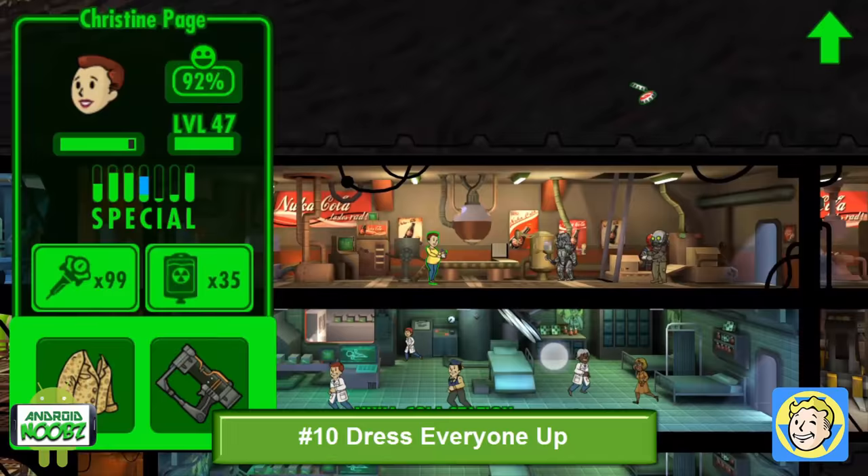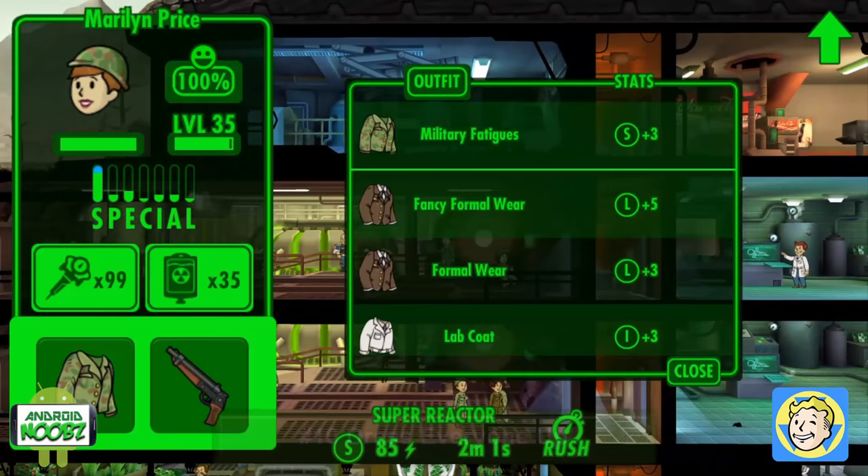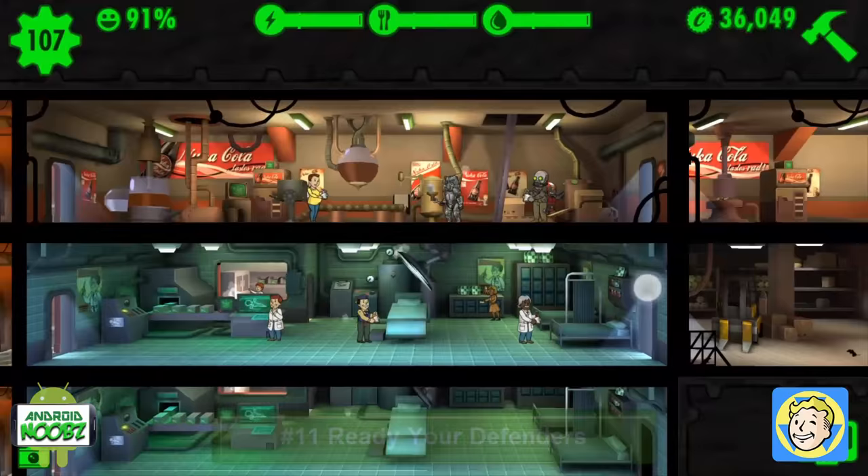Along with arming the dwellers, you should put on an outfit that complements their special stat. Also, even if it doesn't show it, their special will still increase even if it's maxed, if you put on an outfit that increases that special. Equip two high-level dwellers with your two best weapons and have them ready to rush to the vault door in case an enemy attacks. You can upgrade the vault door's defense to give them a little more time to get there.